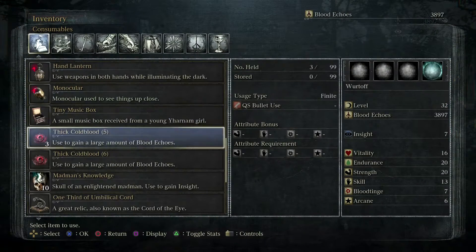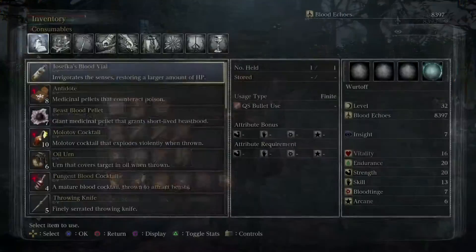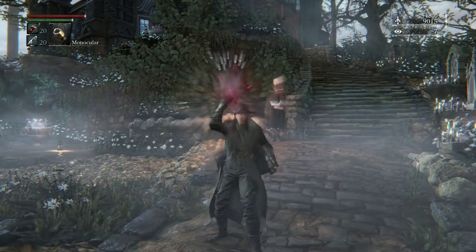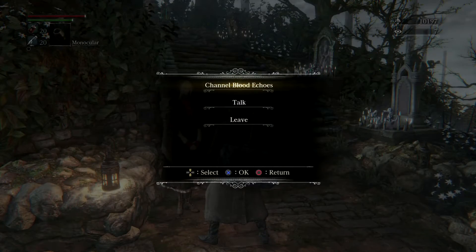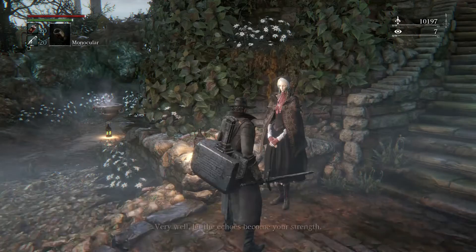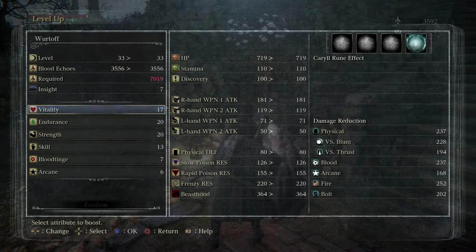Hemwick is going to be a fairly decent-sized area, definitely one of my favorite areas in the game. It has a lot of very unique Resident Evil 4 vibes to me. You'll see it as we go along - maybe you'll have the same opinion as I do as we walk in. But there are a lot of really unique Resident Evil-feeling characters in the area. So let's go ahead and channel some of these blood echoes here, because they're going to waste if we don't use them.